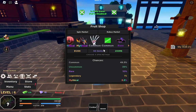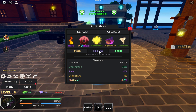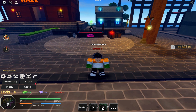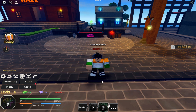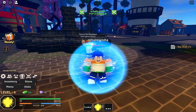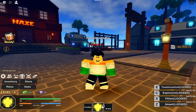I got Buddha fruit! Wait, what is this — a mysterious fruit? I want to eat it. The first on the list is Barrier fruit — I don't want that. I'll eat the Buddha fruit. Oh I died — okay, I'm back. I have to unlock this. This is the Buddha fruit!